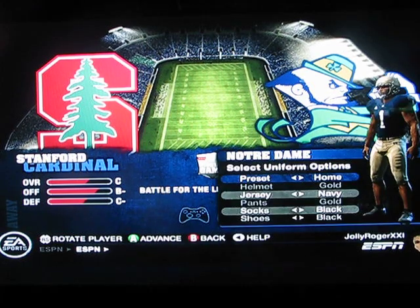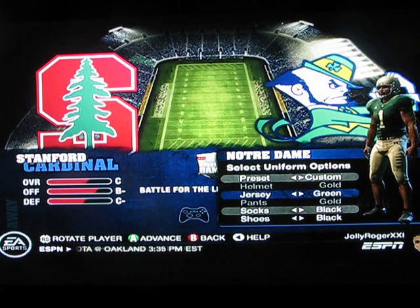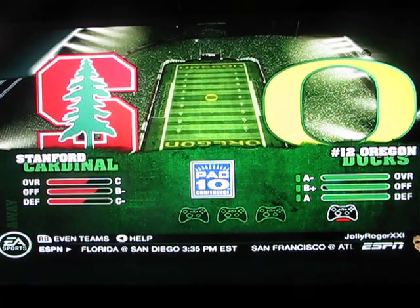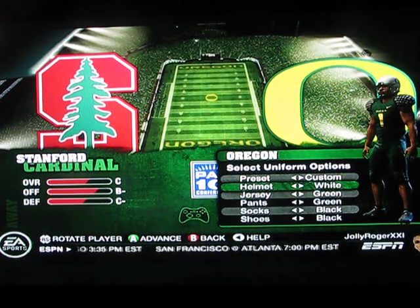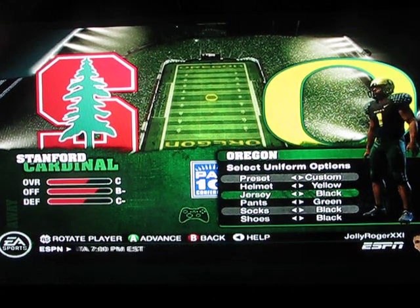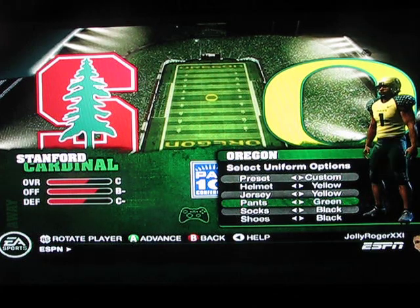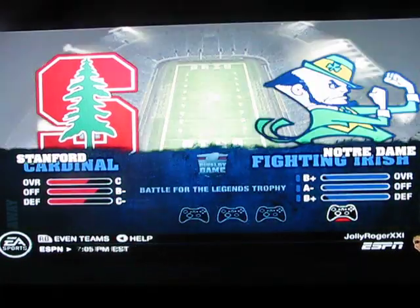You can mix up your uniforms, and obviously Notre Dame doesn't really have much of a choice. But let's say you're a team like Oregon — they have mad uniform changes. Here's Oregon. Go to the uniform: helmet color — they have a green helmet, a white helmet, and a yellow helmet. A jersey — a green jersey, a white jersey, a black jersey, and a yellow jersey. Pants — white, black, yellow. And you can just mix and match everything to make your team look sick nasty, which I thought was a cool little feature.